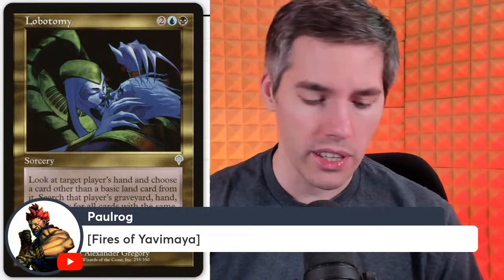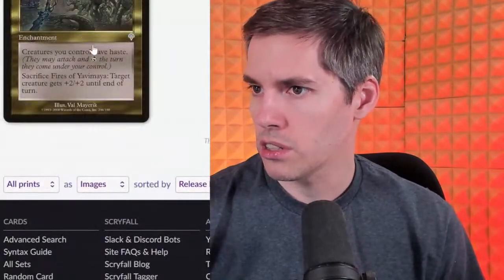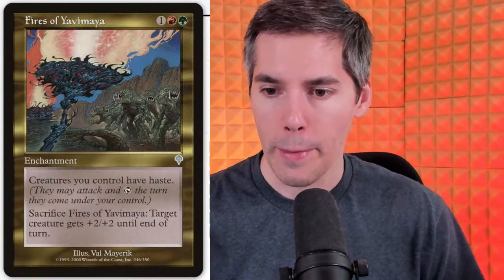Fires of Yavimaya — a huge game changer at the time. Three mana enchantment: creatures you control have haste. You can also sacrifice it to give your creatures +2/+2 until end of turn. So turn one land or elves, turn two Fires, then your creatures come out fast and furious. If your opponent even threatens to block, you can sack the Fires to kill the blocker. Big chunky creatures attacking immediately on turn three through mana dorks — you play Fires turn two and they come out fast and hard to kill in combat.